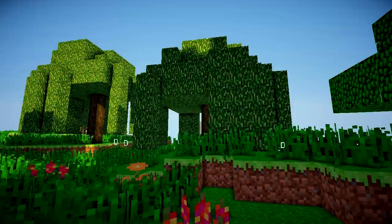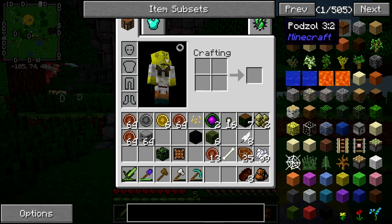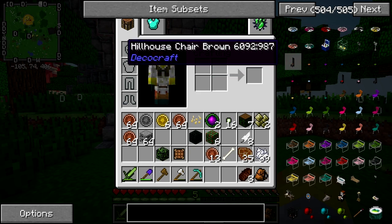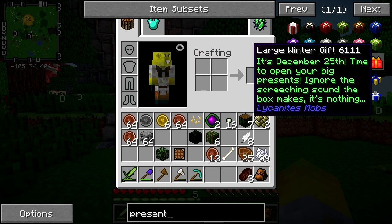There are so many items in Trollcraft — 505 — it's going to take forever to go through to find something suitable. So we're going to look for some fun stuff to give other people, and we're going to try and give one item to each person. Let me quickly check — is there some presents? Oh boy, there is! What are these? Large winter gift — December 25th, time to open your big present.